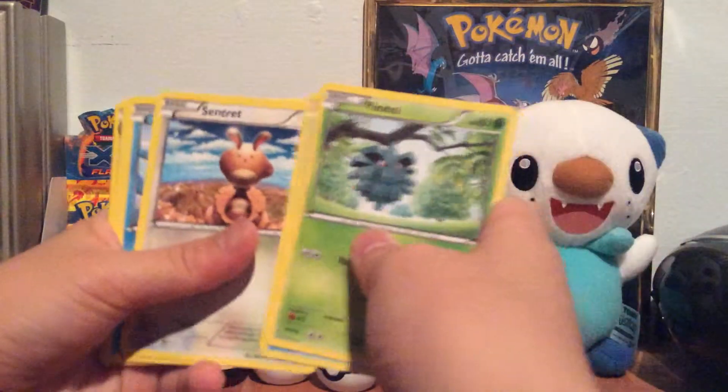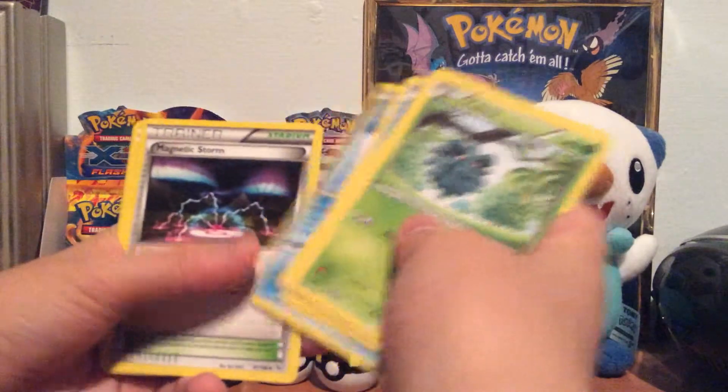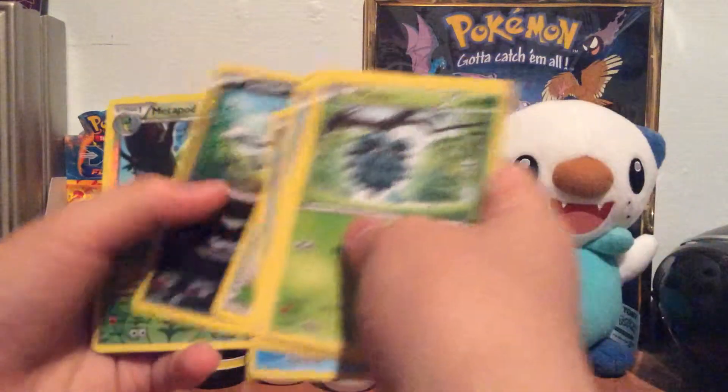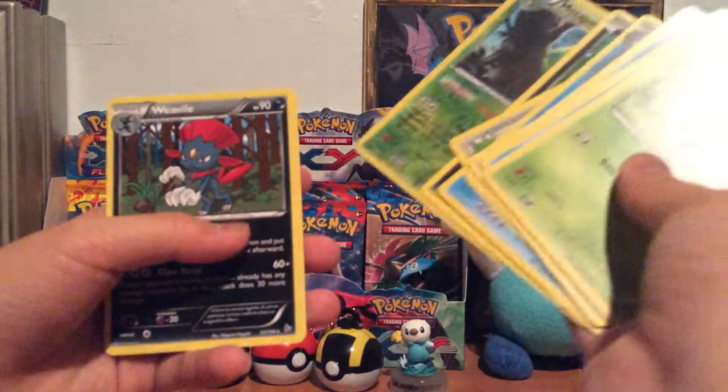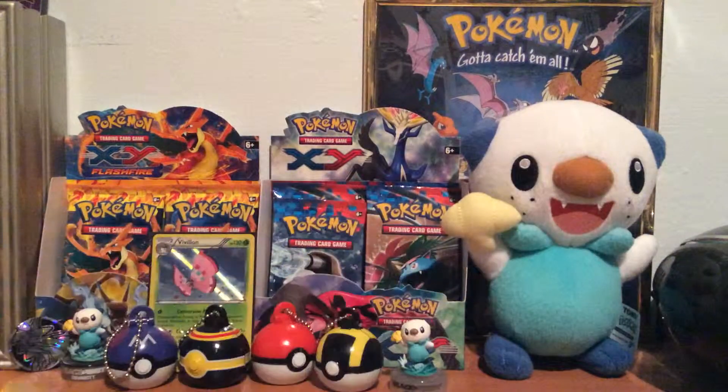Opening the final Mega Kangaskhan pack. We got Panico, Spweasel, Sentret, Spheal, Scraggy, Avalugg, Magnetic Storm, Sneasel, reverse Metapod, and a Weavile. So no EXs for this episode. We did get two reverse rares and one hollow Vivillon.